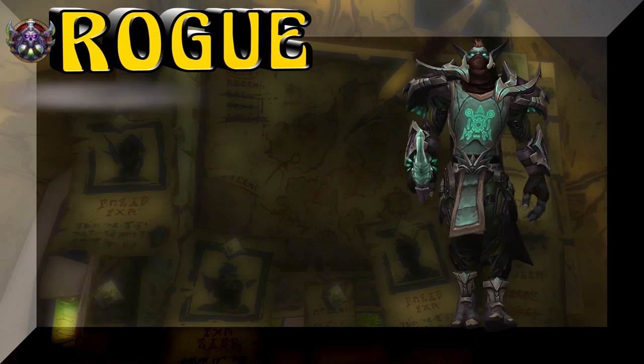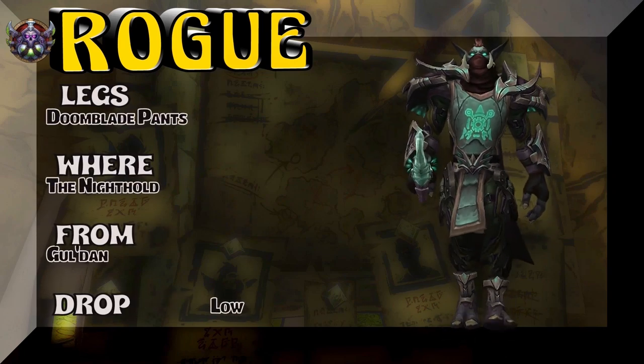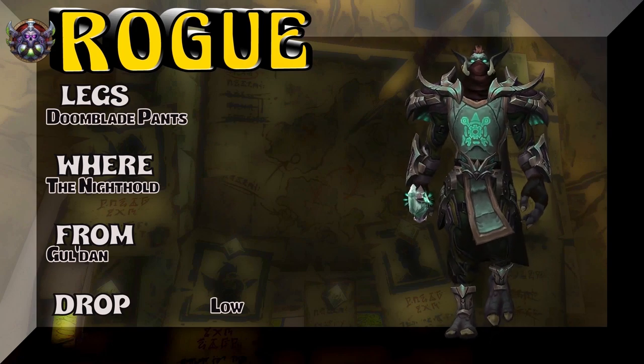We have Zandalari Trolls showing you the legs, which are part of the same tier set out of the Nighthold as the chest piece. Gul'dan is the boss. Kind of a low drop rate to get the legs.